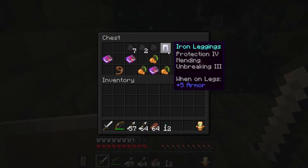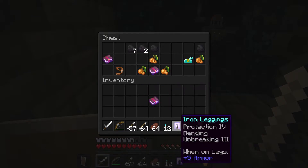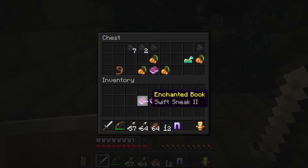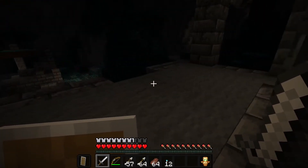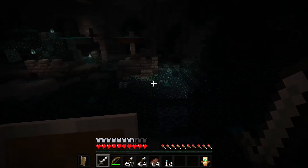Looking in here — oh, I will be taking you. Oh, Swift Sneak! Wait, does it have it? Please. Oh, if I had an anvil right now. I'm actually gonna take all this. I could probably get a bunch of stuff because it looks like all the looting has changed.